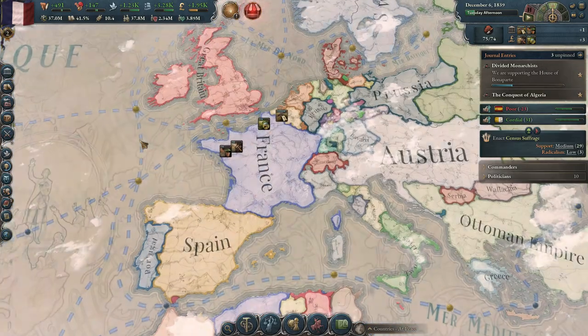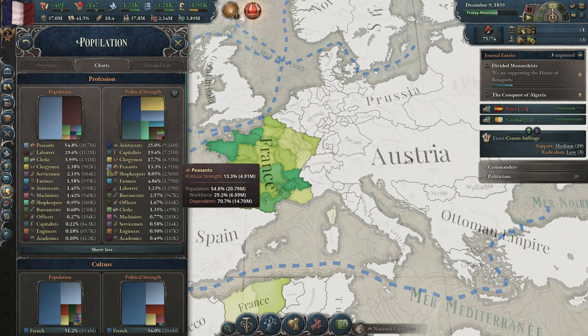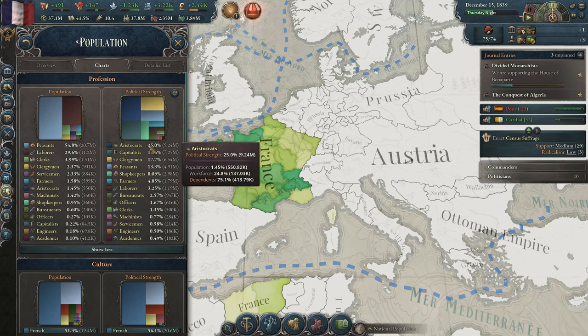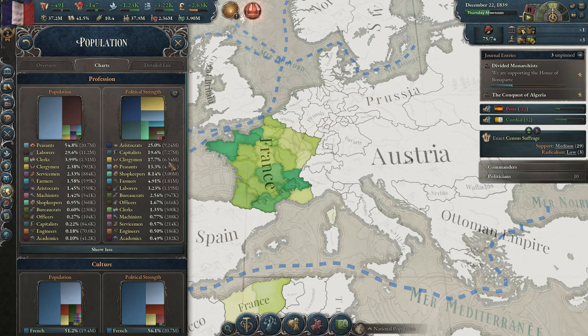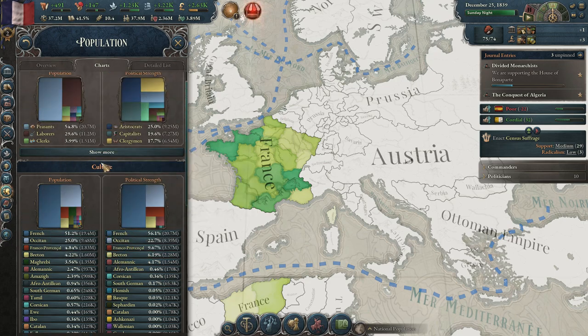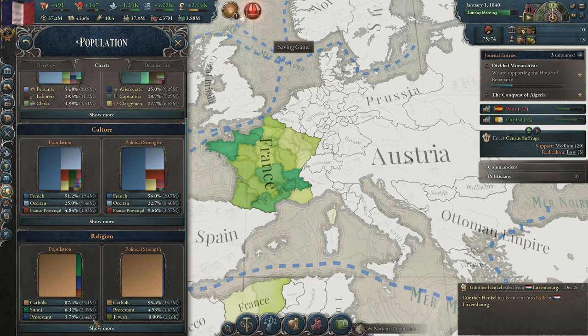I wanted to show all that, and then the other thing is our population. I'd like to show the chart series so you can see exactly how things look in our country. 54.8% are peasants, 29.6% are laborers. The majority of political strength is in the hands of the aristocrats at 25%. Capital is pretty powerful as well at 19.6%, though France was behind other countries at this point with industrialization - behind the British, behind Prussia. French culture has the majority of the people and power, and we're a very Catholic country.